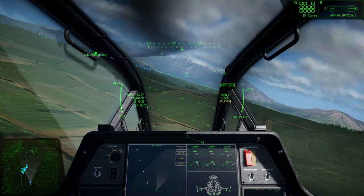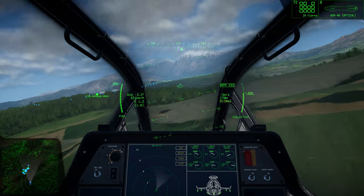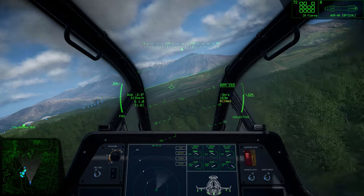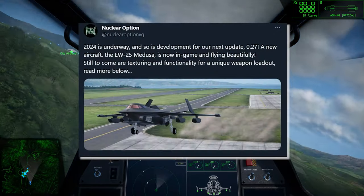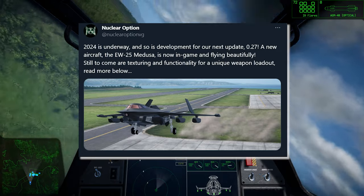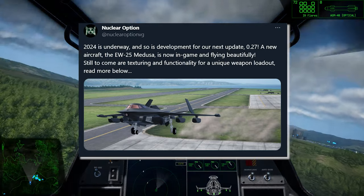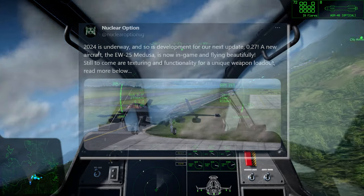The accessible combat flight simulator Nuclear Option posted a couple of updates earlier this month letting drop some details on the newest aircraft they're adding to the game in the next update, 0.27. The plane, called the EW-25 Medusa, is a very different beast to the existing arsenal of fictional near-future warbirds, not least because it's the first short takeoff vertical landing aircraft to enter the game.